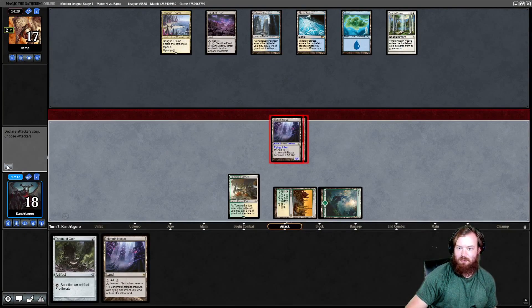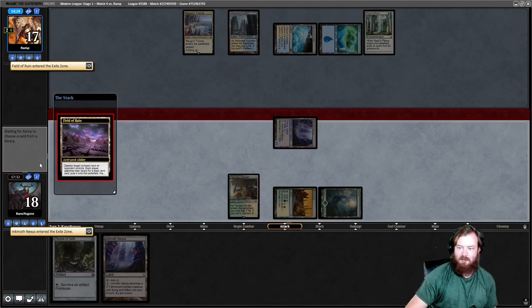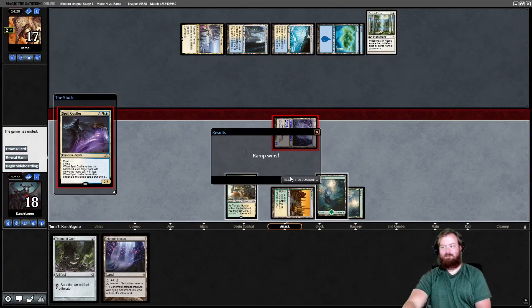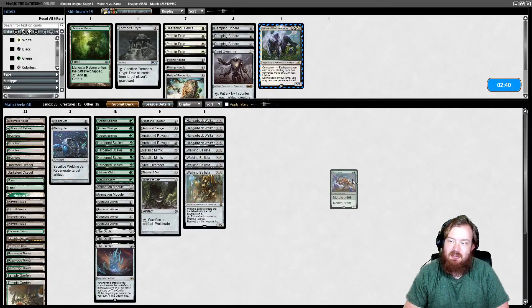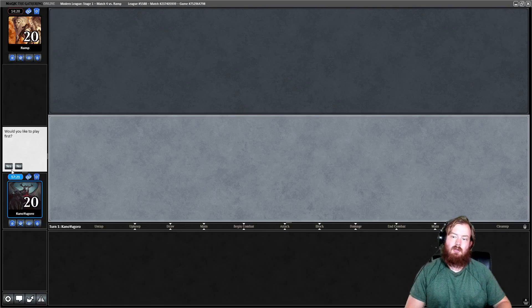Time to get there with 1/1 flyer beatdown. Go to combat, attack for 2. Do they Field an Inkmoth? Sure, get a Forest and a blocker. That's going to be game. I don't know if we bring in Gem Razor to deal with Rest in Peace — if they have Stony Silence maybe it's worth it. It also helps up our creature count. I'll drop a Throne of Geth for it. See you in round 5.